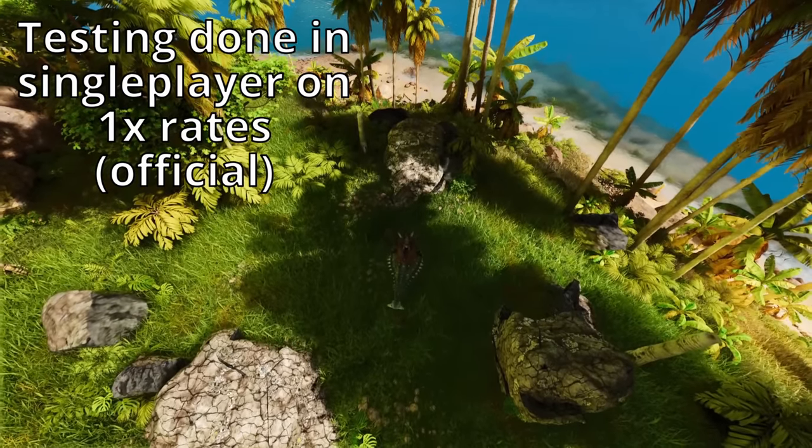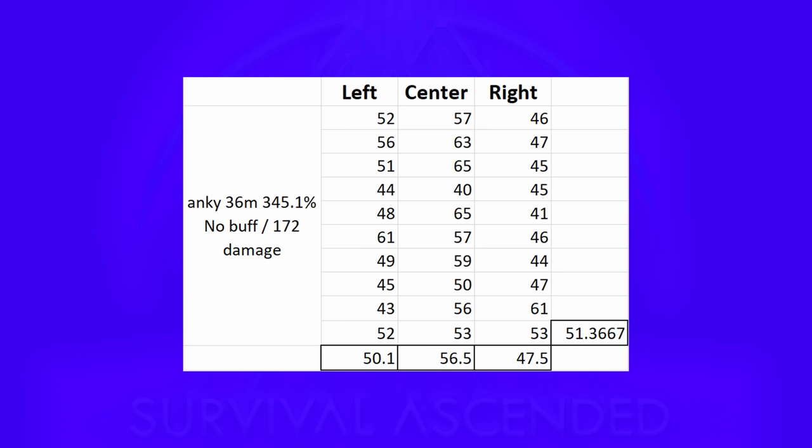So I started with my control Anky and logged everything that I thought might affect metal gain, such as melee stat, percent melee damage, actual damage, and damage buffs. The numbers recorded that you see here are how much metal I got out of the rock, and I tested each rock ten times. The bolded boxes at the bottom are the average of each rock, and the bolded box on the right is the average of the entire set.